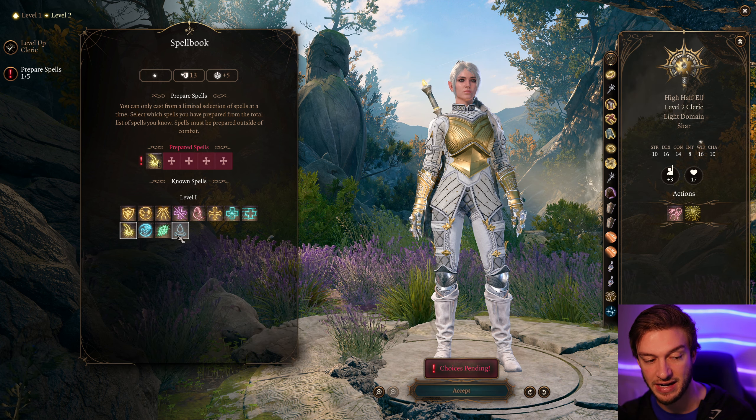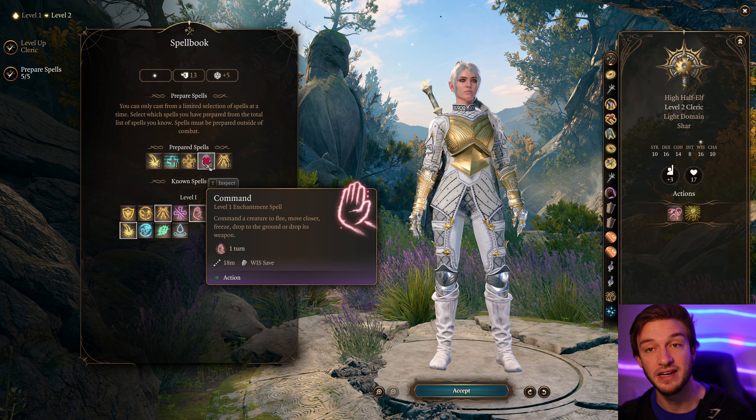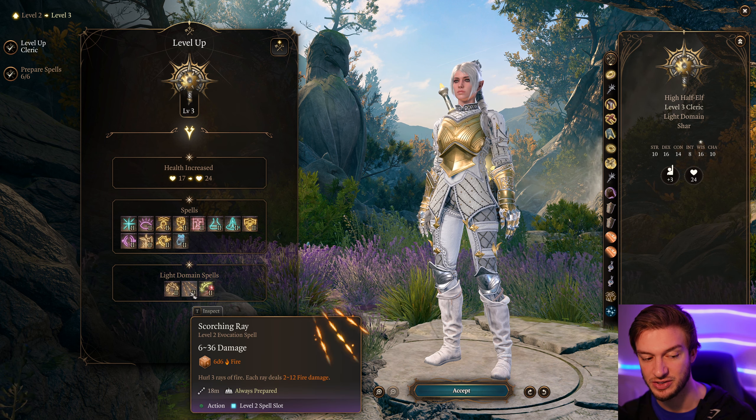If you're using Shadow Heart as your main character, take Persuasion; otherwise keep the skill proficiencies as-is. You get a lot of this gear at the start of the game — I'll cover it all after we go through the build. At level two we get Radiant Dawn: 2d10 radiant plus one radiant damage, dispels magical darkness, and we also get Turn Undead.